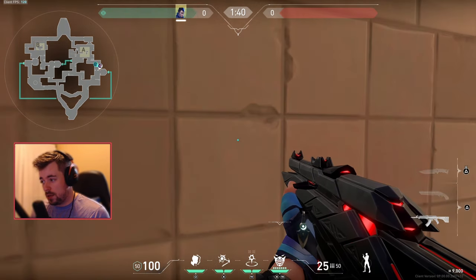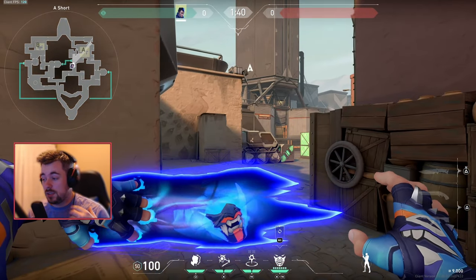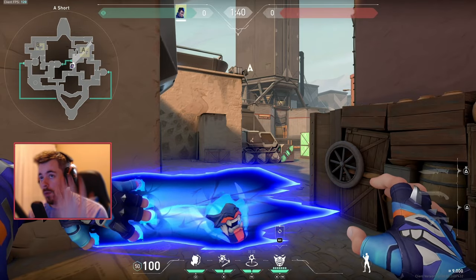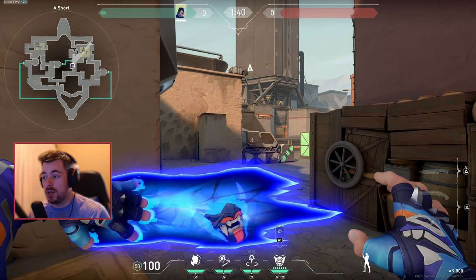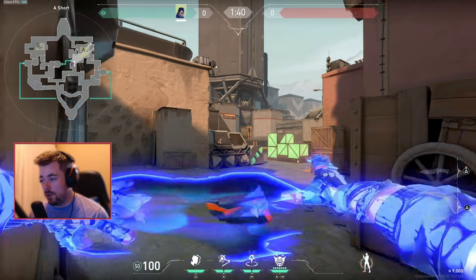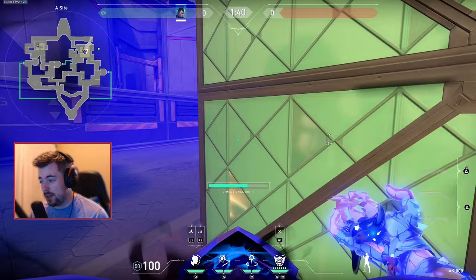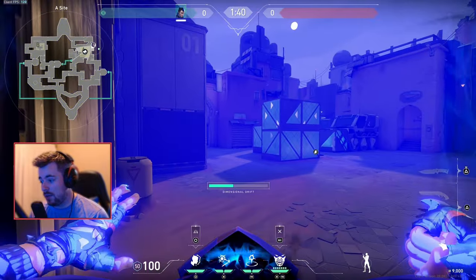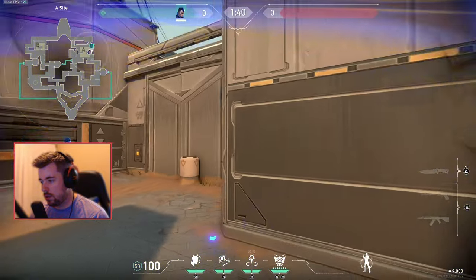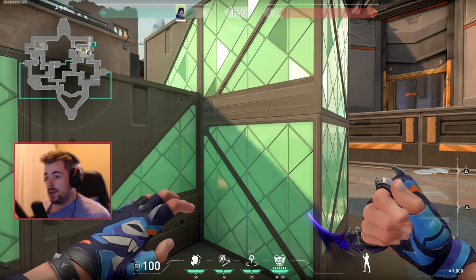When it comes to the alt, it's bar-none probably the best ultimate in the game. You can do so much — everything I talked about and more — because you're invincible within the alt. For example, I can set up a play, maybe attack a guy over here, throw the TP, play off here, and bam — he might shoot the clone or react to something else. It's all about the setup play.